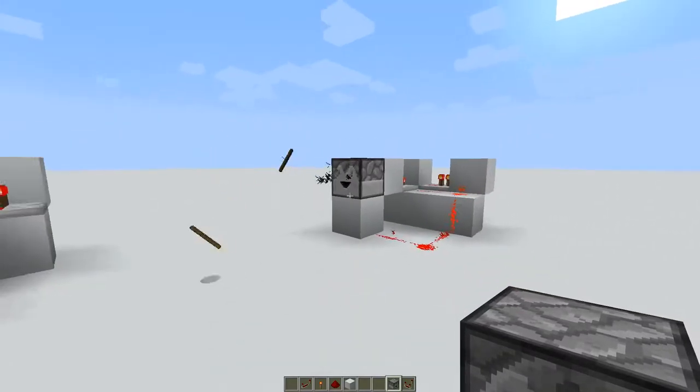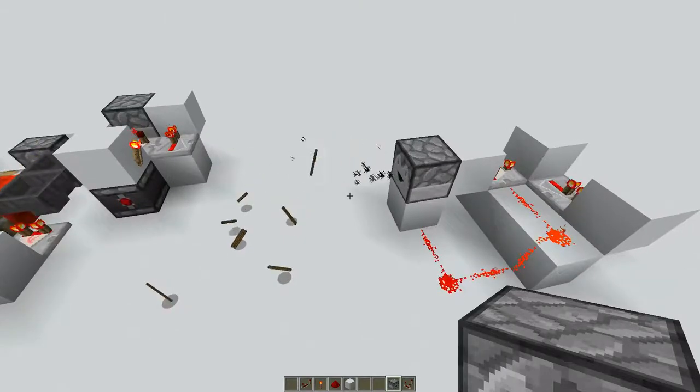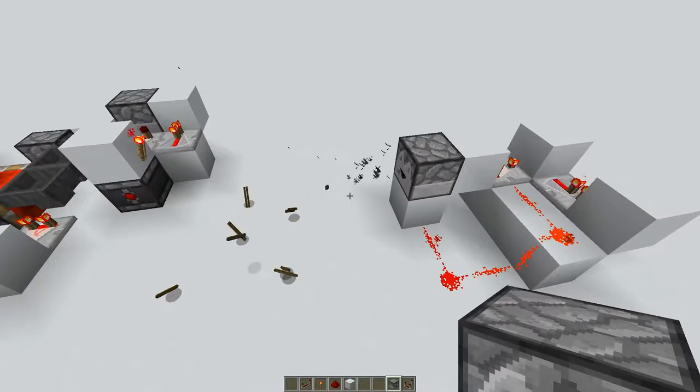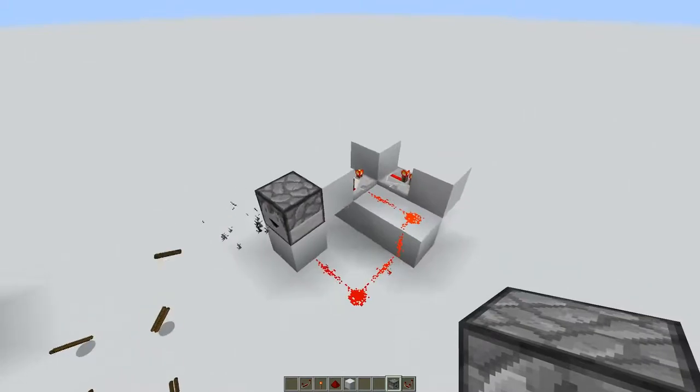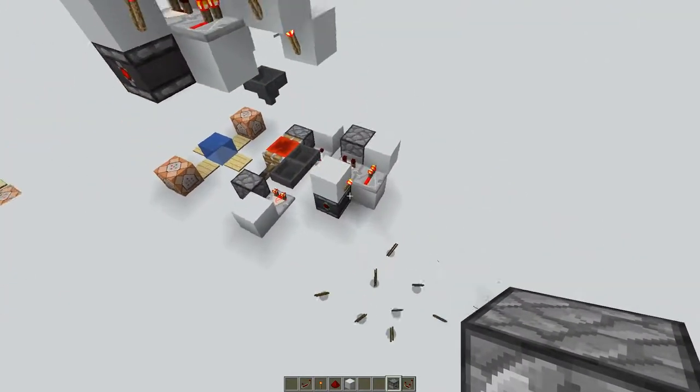If you throw 33 items into the larger design, it will dispense all of them out, but it's kind of slower and, as you can see, it's significantly larger in size. So I decided to use the compact design.